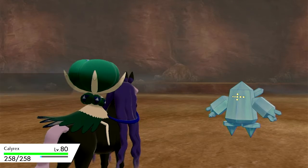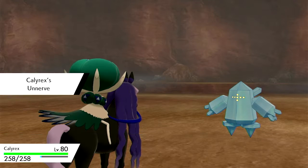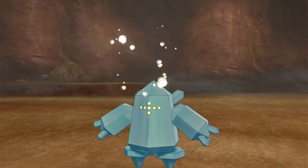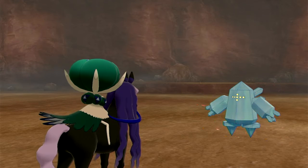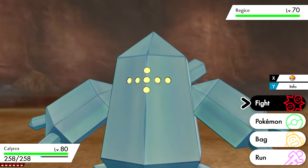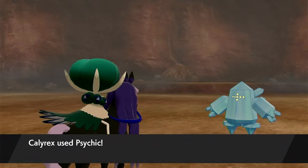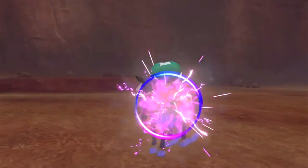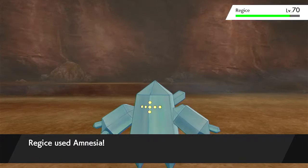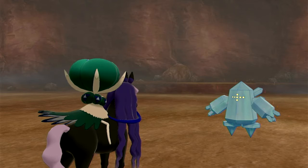So first of all, what I want to do is use Calyrex to knock his health down, and then from there I'll throw a Pokeball. I need to find a couple moves that don't do too much damage but do enough. I'm going to use Psychic to start — let's just hope that does some decent damage. That's not enough damage, so I'm not going to use Psychic again. I'm going to try something new.